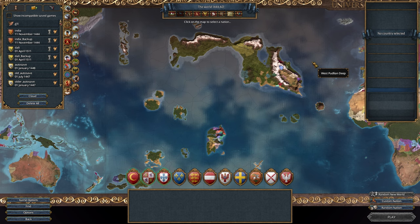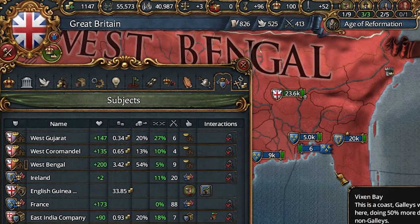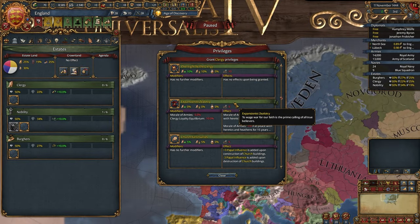Random new world has some scenarios, and 'Second India' is one of them. In this video, I will colonize both East India and West India as Great Britain. As usual, let's start with privileges.